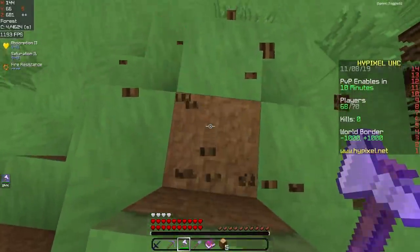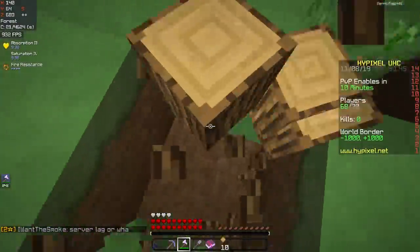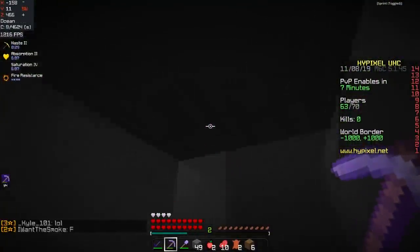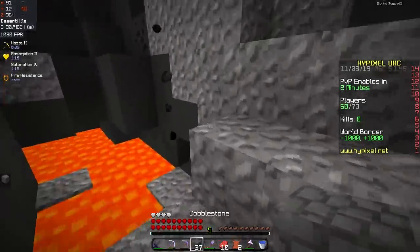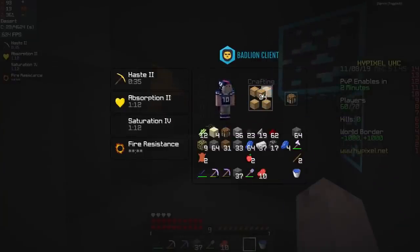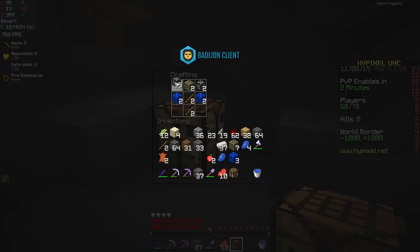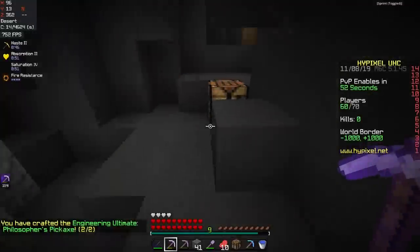I'm actually playing a normal game of Hypixel UHC now with no plan, no craft in mind — just gonna have fun. We had to strip mine since we dug all the way down and found nothing. But then we found some diamonds! We're going to grab these and maybe make a Sharp 3 diamond sword and then go up and snowball. Haven't been able to do a proper snowball in a long time.